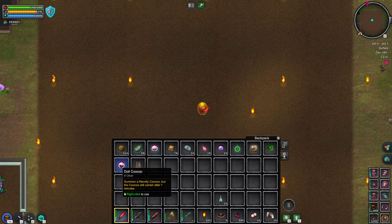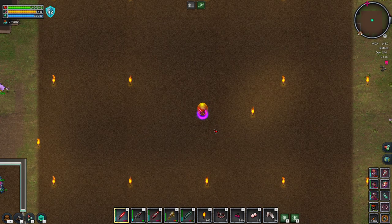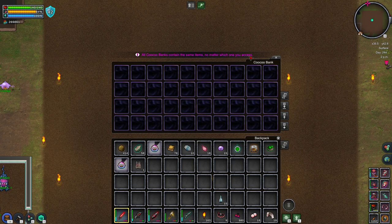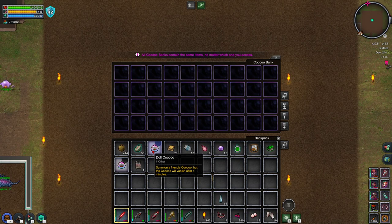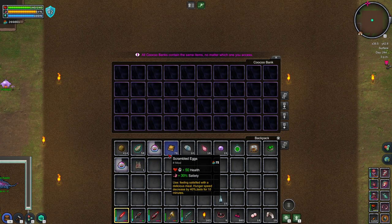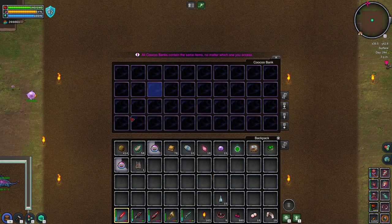That's how you can kill it if you don't want to tame him. He then drops one of these 'Summon a Friendly Cocoa' items. When you use that, it summons a virtual bank — all Cocoa banks contain the same items no matter which one you access. You can dump stuff in there; it's virtual storage in addition to your own inventory space, with no cooldown restricting when you can resummon it.